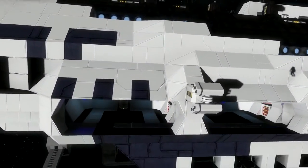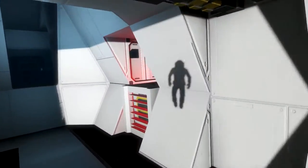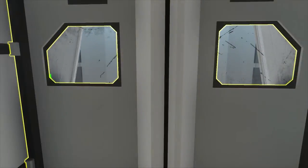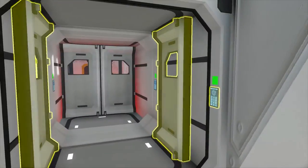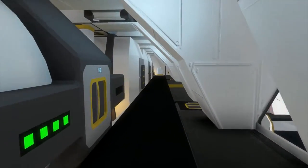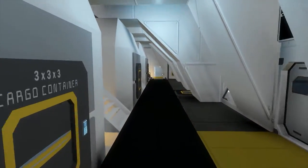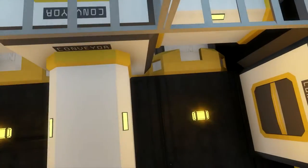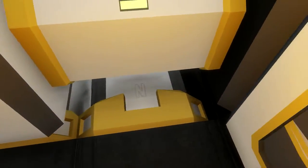I'm just gonna go in through the hangar. So I'm just gonna fly in here. Now in the back as you can see you have here the main reactors and also the storage of the cargo. And also down here are the oxygen tanks.